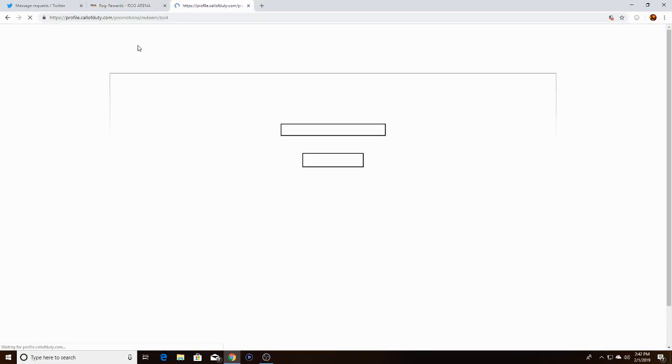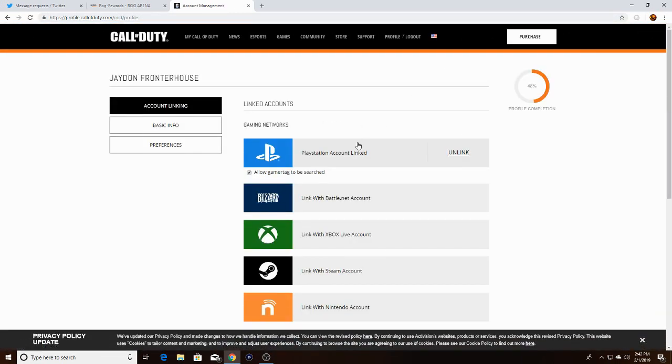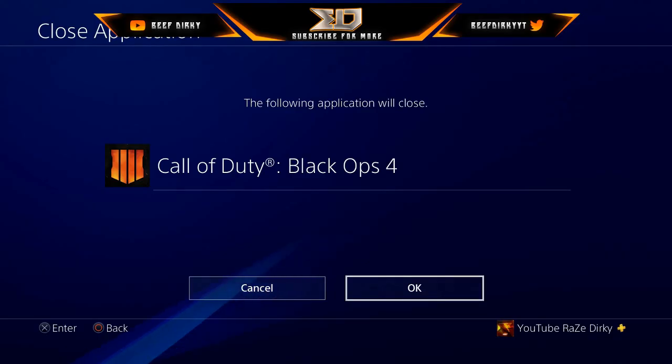Once you get the code in your email, you're going to go to the Call of Duty website — just type in www.callofduty.com/redeem. You have to be logged in with your Call of Duty account on your PlayStation. Then you go to the Call of Duty redemption page and type in the code. That's how you do it — once you enter your code, all you have to do is close your application.